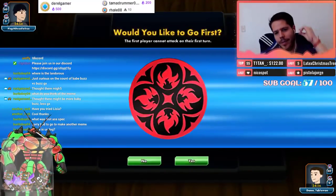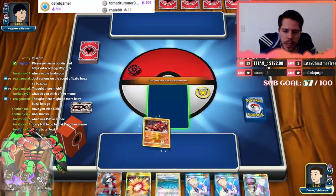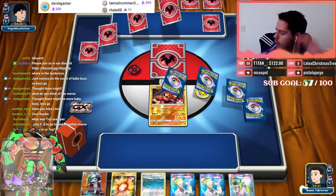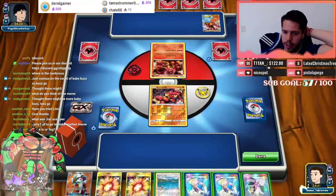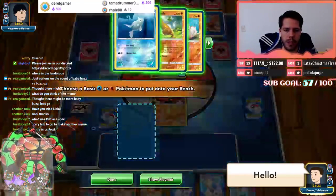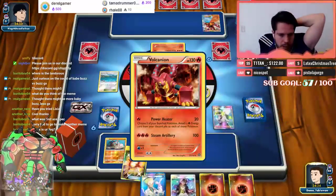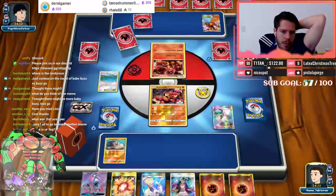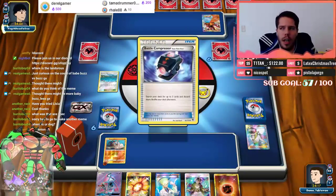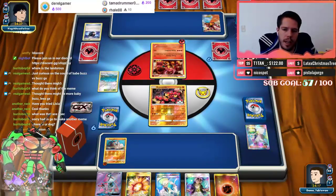Interesting new opponent — flopadoodledoo. My dog is sleeping right next to me keeping me company; we went out to play in the park this morning so she's pretty tired. Okay, so it is Volcanion. With Brooklet Hill, my opponent can't search for other Volcanions, which isn't great. Colress is pretty bad here but will be good toward the end of the game. I definitely feel like I attach to the Rockruff rather than the Buzzwole.